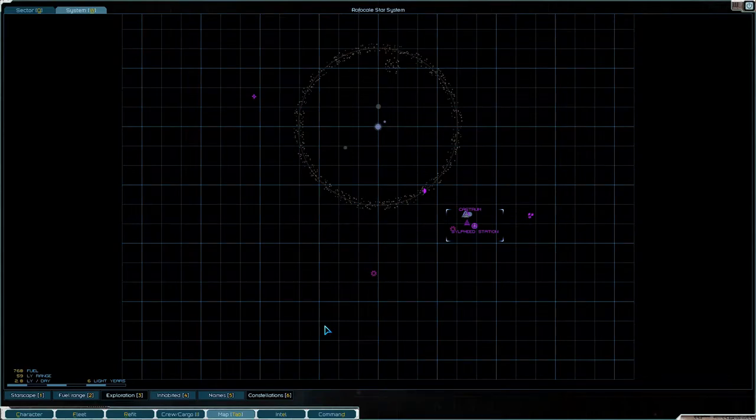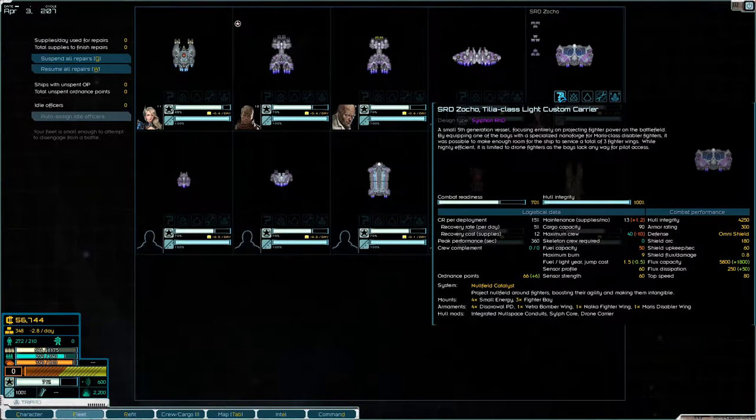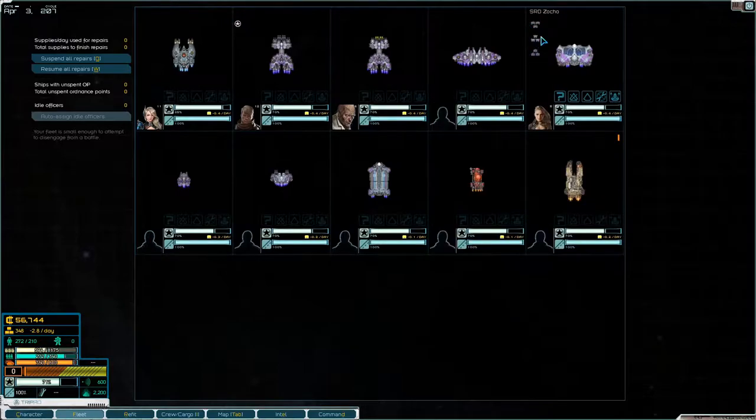Welcome back to Starsector folks. We are here at Silphreed Station where we bought a new ship — we bought a carrier, which is quite nice. A light custom carrier with three fighter wings, that should help us a bit.